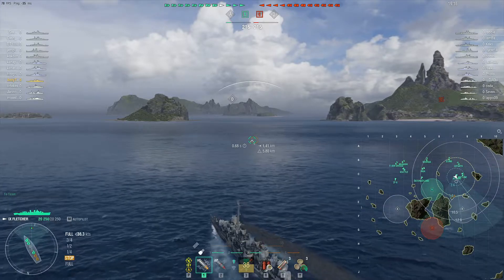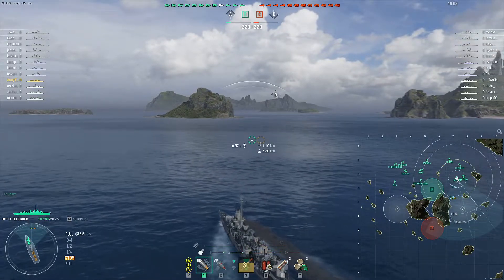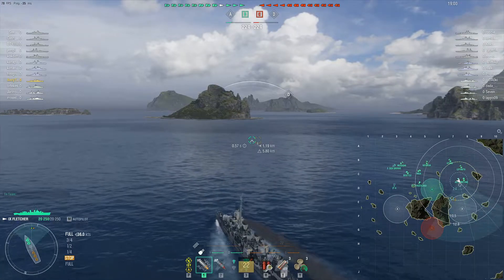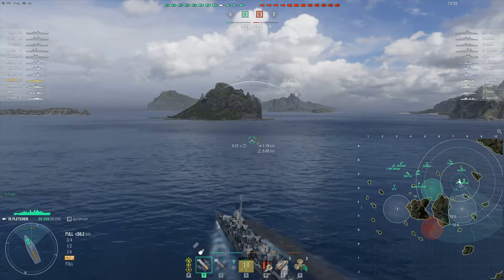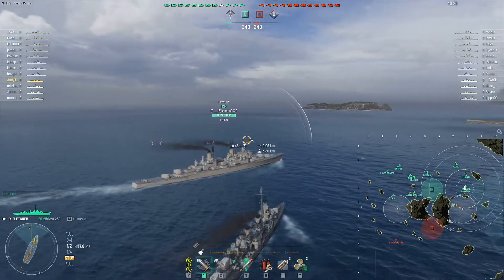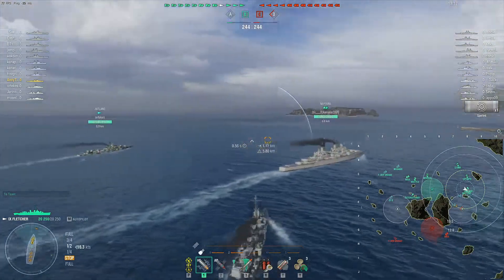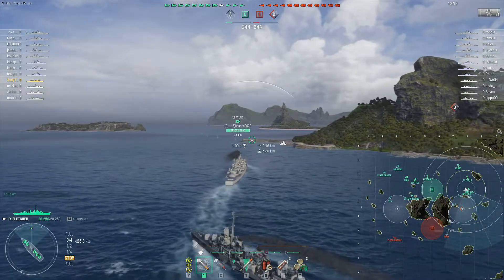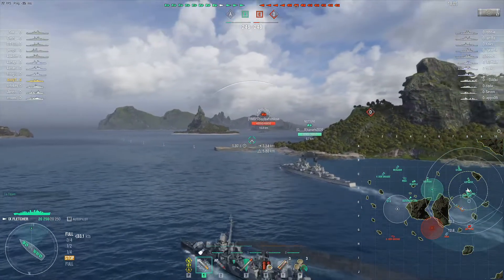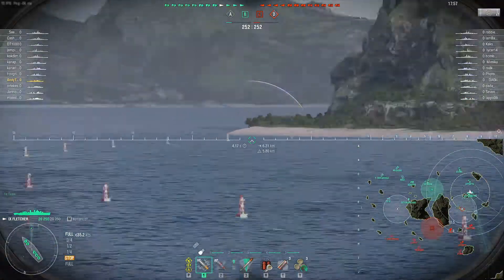It's a really impressive piece of work here — quite a methodical way of playing destroyers, slightly different to myself. We rejoin Andy as his Neptune teammate heads forward with an interesting camo. He's not pressuring the cap yet, but there's already something in it. The minimap shows a spotted Riga heading toward the cap, so Andy has to bear in mind that short-duration 12km radar is nearby.